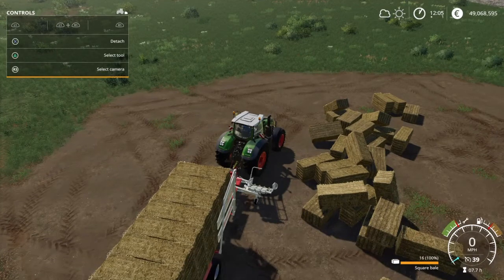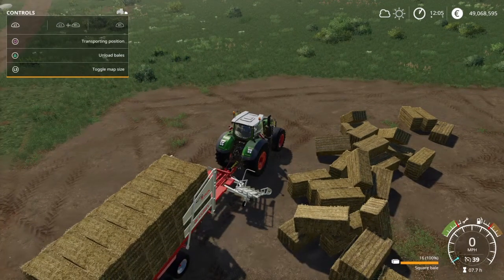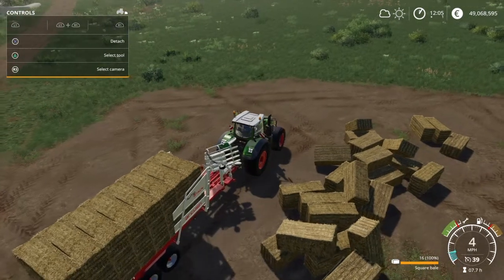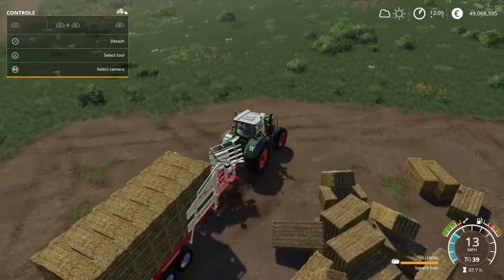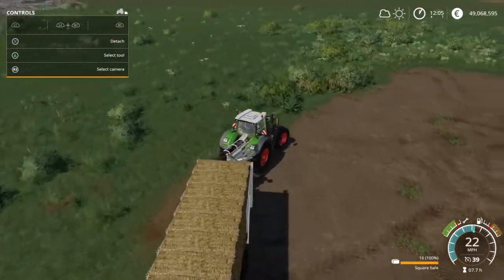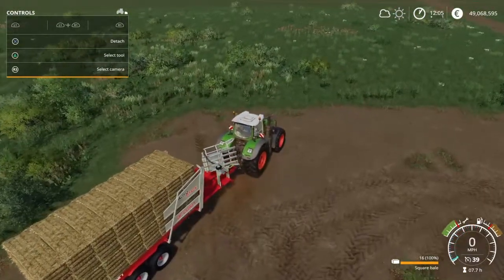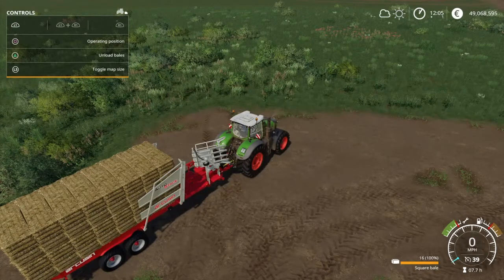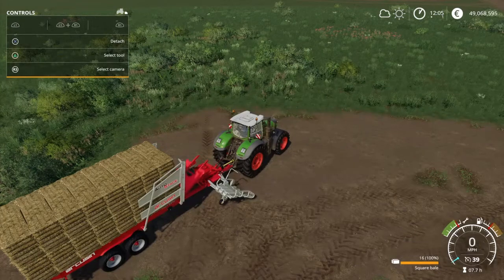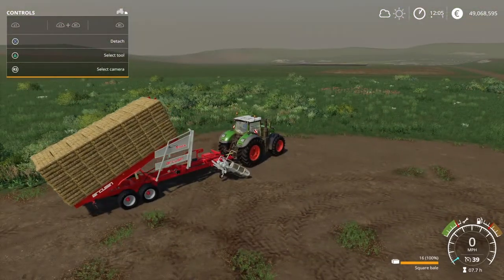There's the trailer full. Once it's full, press R1 and Square to move it back to the transporting position, and you can bring your bales to whatever point you're going to bring them. To unload the bales, press R1 and Triangle — this will bring the bales up and into a neat stack of 16 bales.